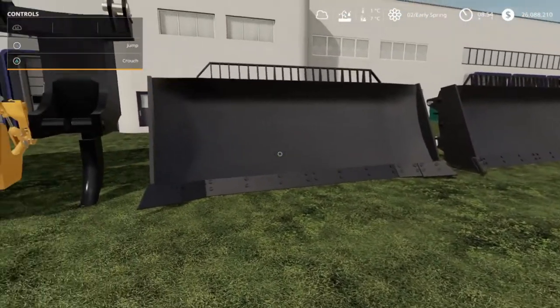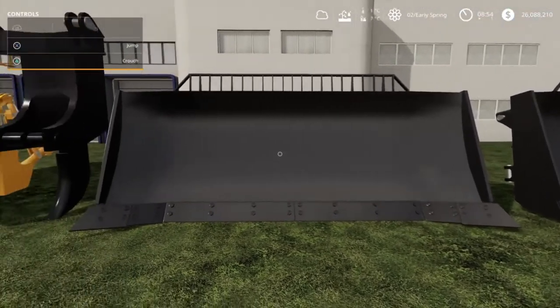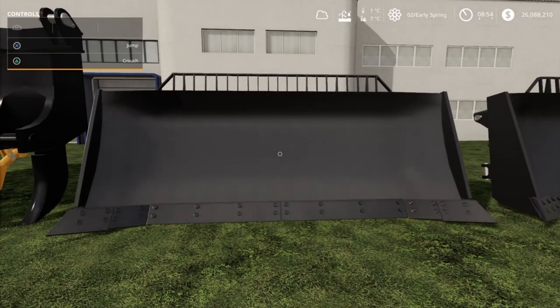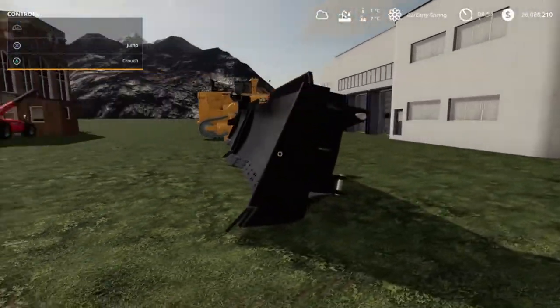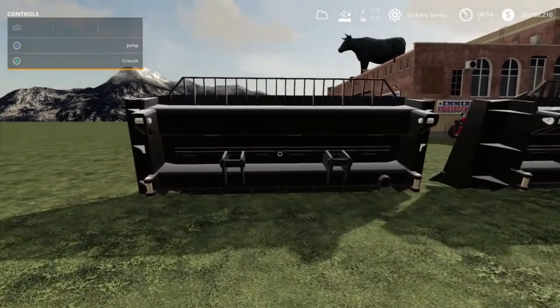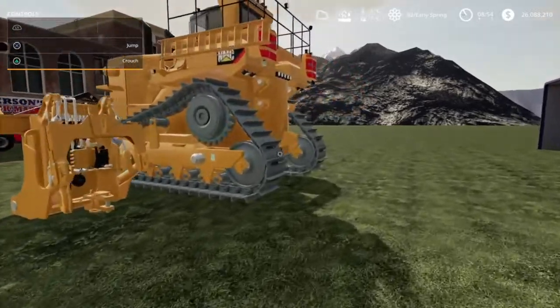They offer two blades, and I'm very excited to say that these blades actually do something for once, unlike the excavators we've had till now. The first blade is a leveling blade - it's good for pushing wood chips around, silage, all that good stuff, which is gonna be excellent for silage farmers. The second one is a plow, so this one will push snow and it'll also allow you to create fields, and that is what I'm most excited about. You can make roads with this using your landscape paint.